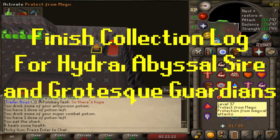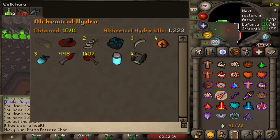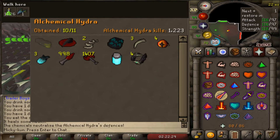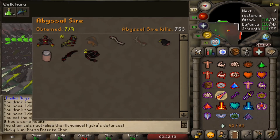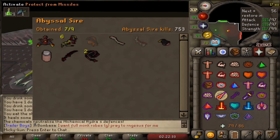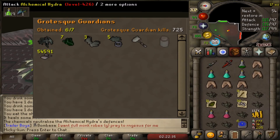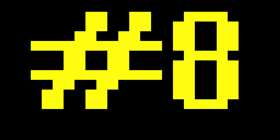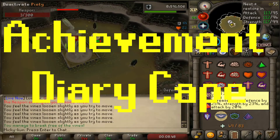Number seven: to finish up some collection logs that are very near to being completed. The first is the Hydra collection log - I'm missing only the pet at 1223 kill count. Next is Sire - I'm missing only the head and the final bludgeon piece at 753 kills. Finally, the Grotesque Guardians - I'm missing only the jar at 725 kills.